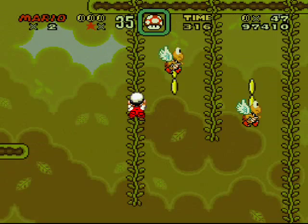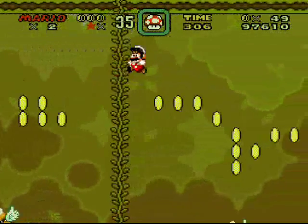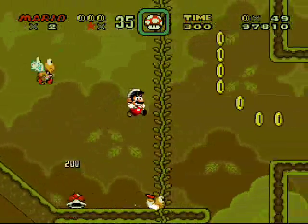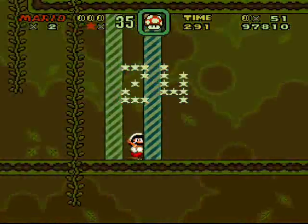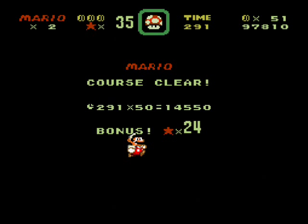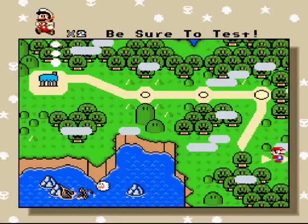Now we've got some vine time — avoid the Koopas dropping from above. I'm not a very good vine climber, to tell you the truth. It's because I'm not really used to this controller — I'm used to playing Super Mario World on the Super Nintendo controller. Anyway, I think that's about it for this part, so I'm going to cut it off here when this level ends. I'll see you guys later next screen.